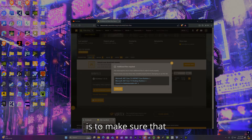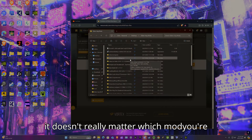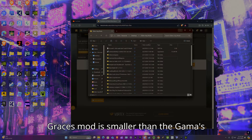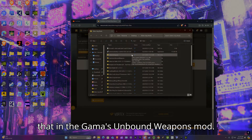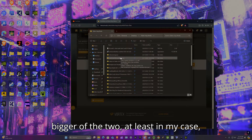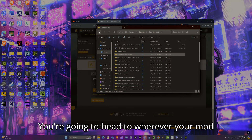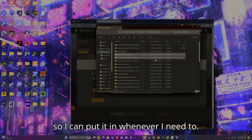What you're going to need to do is take either one of the mods — it doesn't really matter which you're merging into what, but you need to decide. Since the Unlock All Graces mod is smaller than Gamma's Unbound Weapons, I'm going to put it into Gamma's Unbound Weapons. So take the bigger of the two mods and copy its contents.